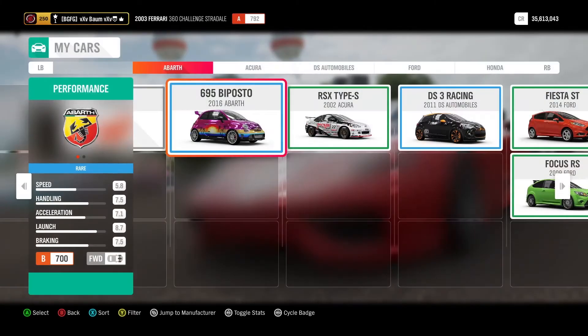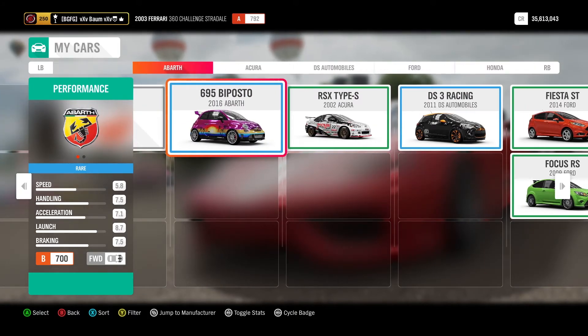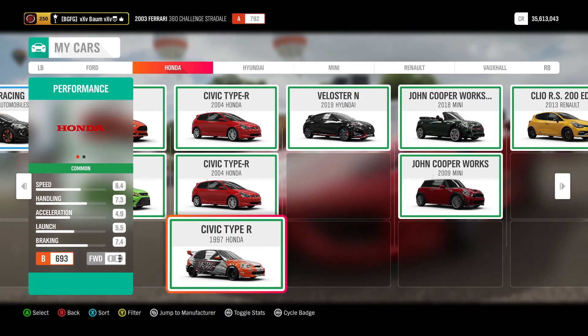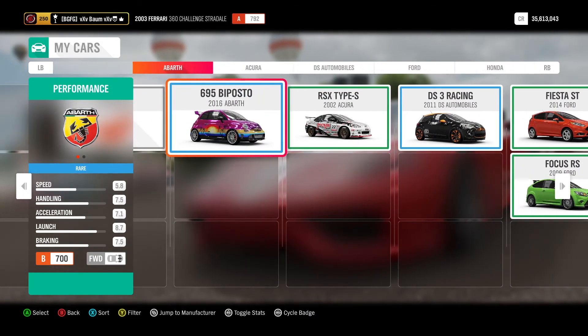The circuit race here that we're doing is the Festival Loop, so it's not even that big of a deal. This is the car that we're getting — the DS Automobiles DS3 Racing. I don't know that I've ever used it for anything. The three cars we're going to use are the 2016 Abarth 695 Biposto, the 2002 Acura RSX Type S, and the '97 Honda Civic Type R.